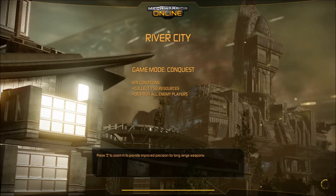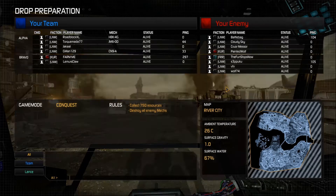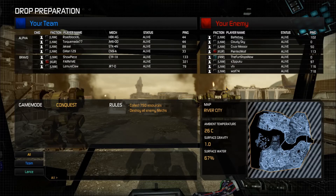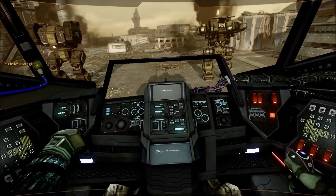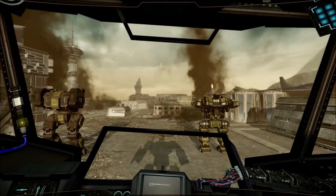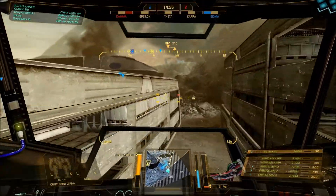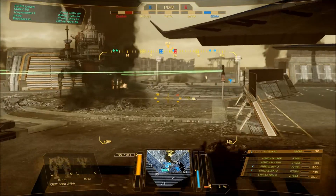Alright, looks like we're on River City, Conquest Mode. Mainly mediums, some heavies, some lights, and assaults — five mediums, you don't see those games very often, although I guess it is Conquest. I've also noticed a lot less pop-tarting these days. Not sure if it's because people are getting bored of it or maybe they thought the PPC nerf was really bad. I think it's the first one.